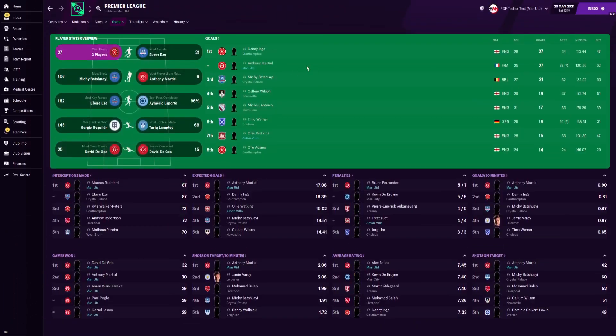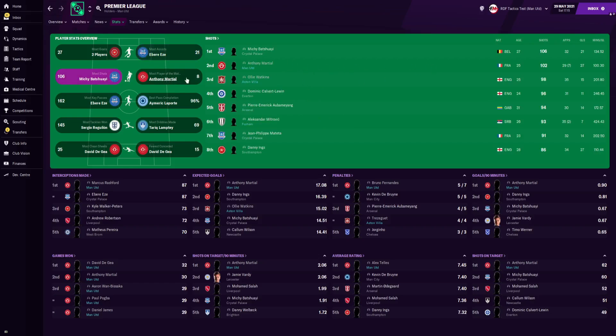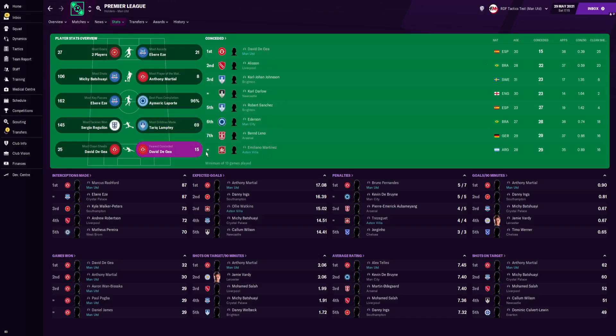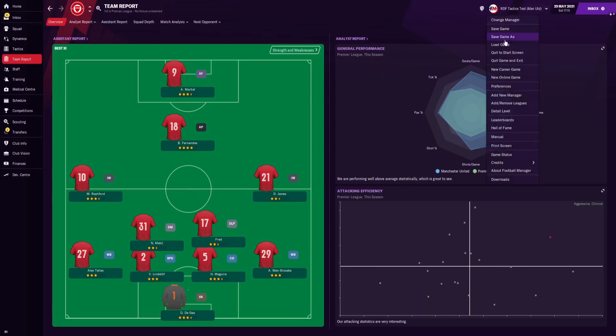For player statistics, Anthony Martial scored 27 Premier League goals with Ollie Watkins coming seventh with 15. For assists, Alex Telles, Bruno Fernandes and one other player all on 11 — joint fifth. Anthony Martial led shots; Ollie Watkins featured too. For Player of the Match awards, Anthony Martial, Jack Grealish, and Alex Telles all appear. For key passes, Bruno Fernandes the advanced playmaker featured prominently. For fewest goals conceded, David De Gea conceded only 15 goals; Emiliano Martinez conceded 29.